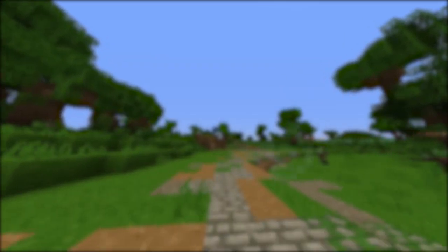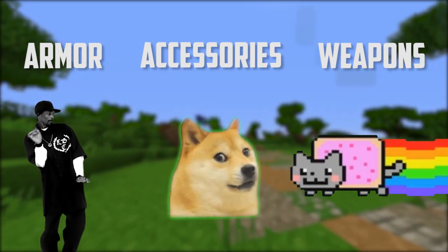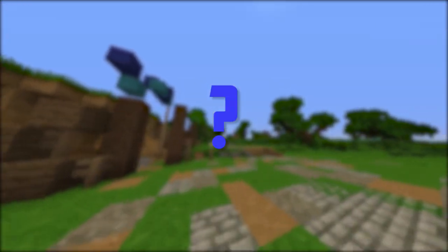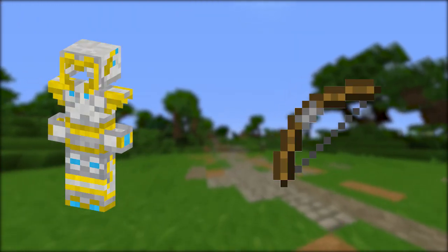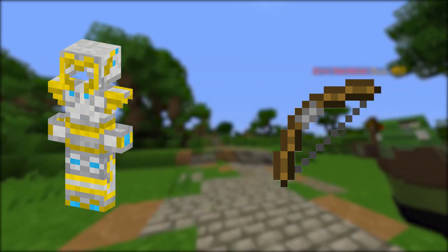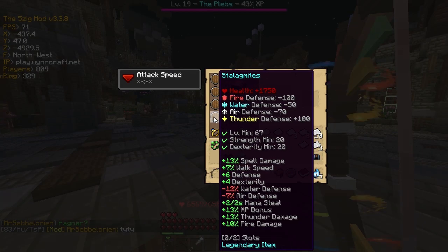So now you know how to use your points and how armor, accessories, and weapons affect your skill points. But where should you put them? That's a very hard question to answer since it depends a lot on your playstyle and preferences. Also, some armor and weapons will require you to put a certain amount of skill points into a certain skill to be able to wear it. For example, these boots require 20 skill points in strength.